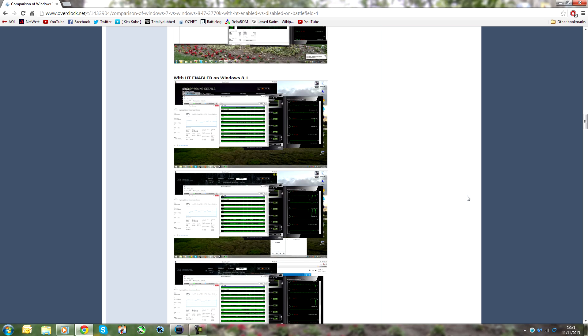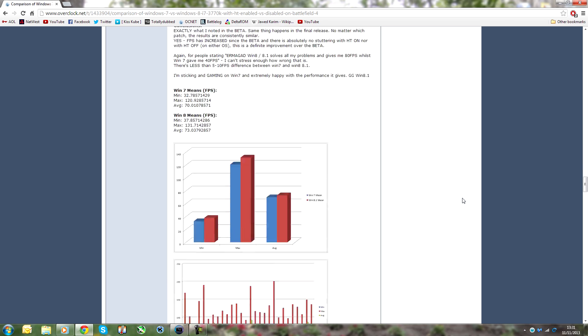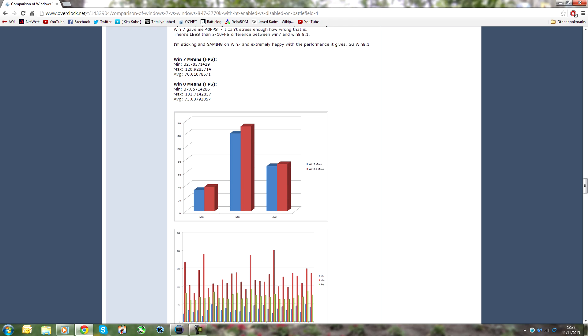I'll link this thread in the description below, but as you can see when it comes down to the means of all the frames per second between Windows 7 and Windows 8, Windows 8 comes very marginally on top — we are talking about less than five frames per second on average as an increase on Windows 8.1.